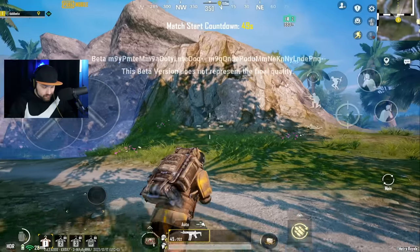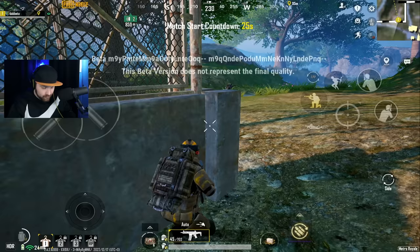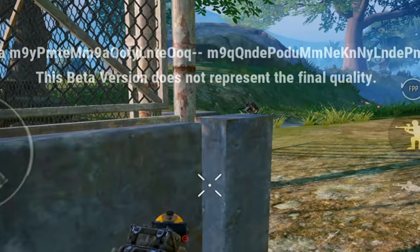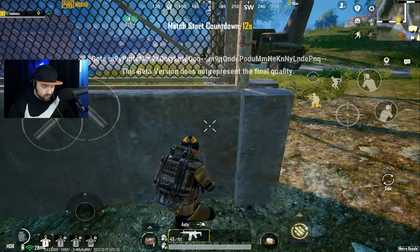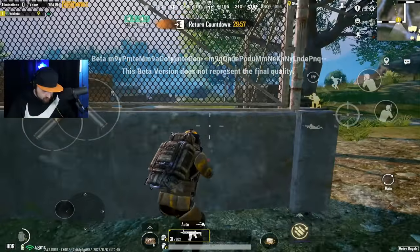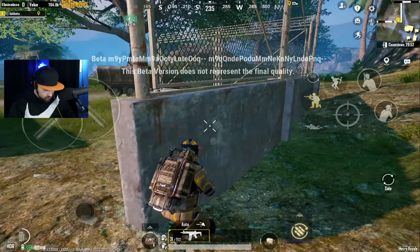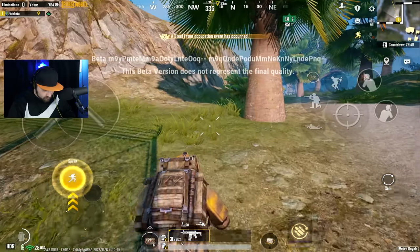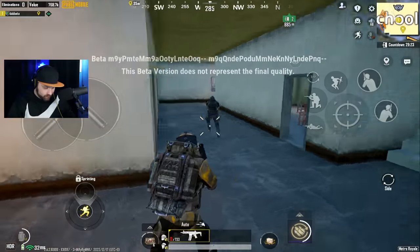Let's try this again. This put us right next to the school - perfect, just gotta run straight up. It spawned a guy with us again, so maybe they didn't fix that. He's not paying attention. Now he's there - but he doesn't know about me.